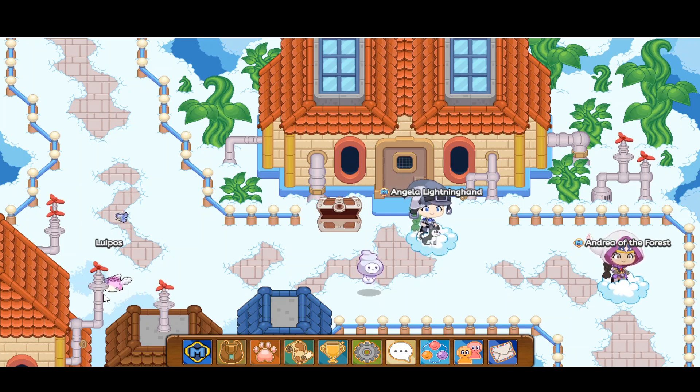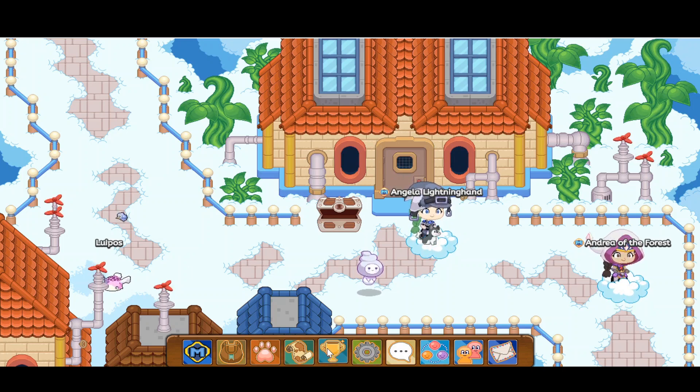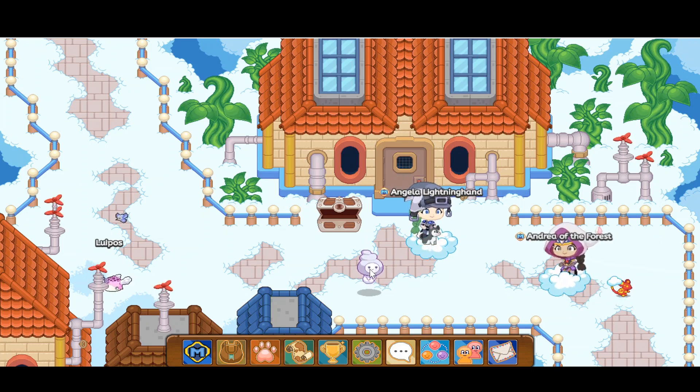We also have a bounty. Let's take a quick break from our solar state and let's talk about bounties. What is a bounty? I've made a video on that. This bounty right here is called Louie Pose. So if we click on this trophy over here and click on bounties — I accept this bounty. Louie Pose has finally come out of hiding. If I enter Skywatch in the Gardener's Hut exterior, right now I'm over there. We can just go ahead and defeat this bounty. I'll defeat the cloud meek first, back to the solar state.